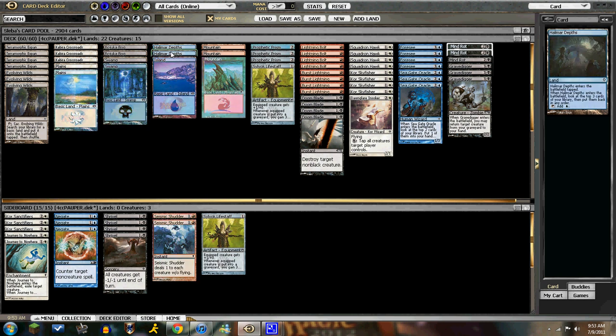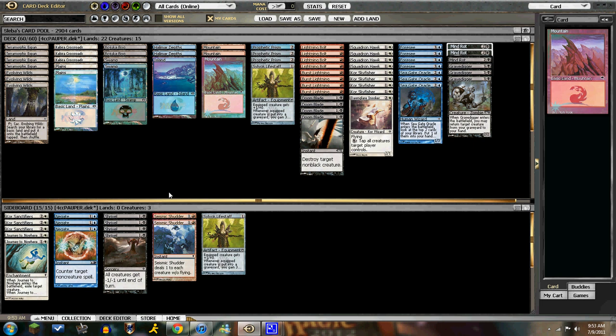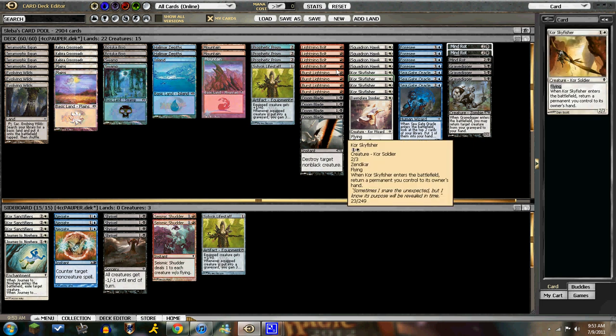Halomar Depths is a nice dig spell, and you have Evolving Wilds and Squadron Hawks to shuffle those away. Even Seagate Oracles and 4C can do that if you kind of want to lose value. That's it for lands, but we also have 3 Prophetic Prisms to fix your mana, and they also interact with Core Sky Fissure if you want.